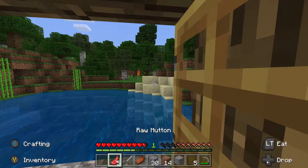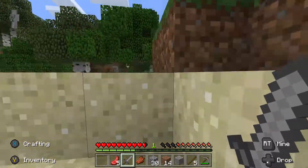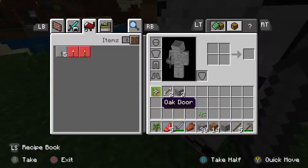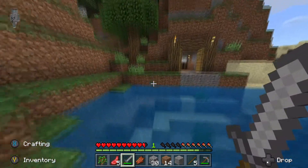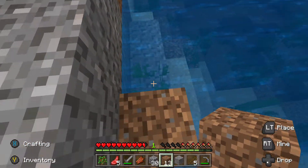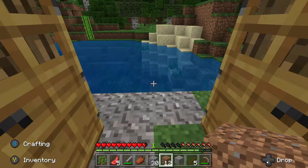There's a skeleton right there — let's go kill it. Maybe we can get a bone. I'm getting sidetracked. Come here. One hit wonder. Darn it, we just got arrows. I am going to put two blocks of dirt right here so I can get back up. There we go. Now we have a way back into our house. Let's close the door.